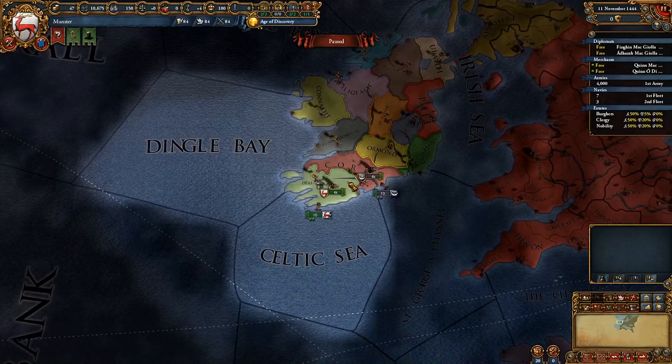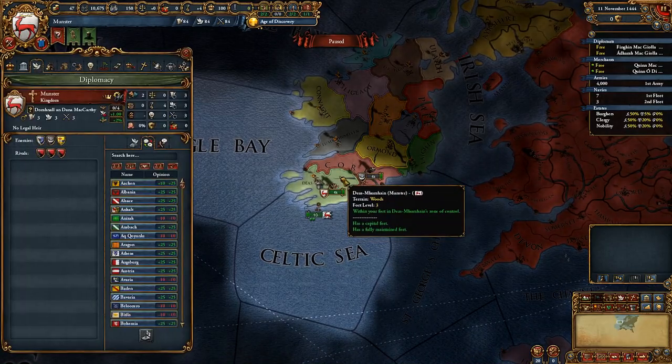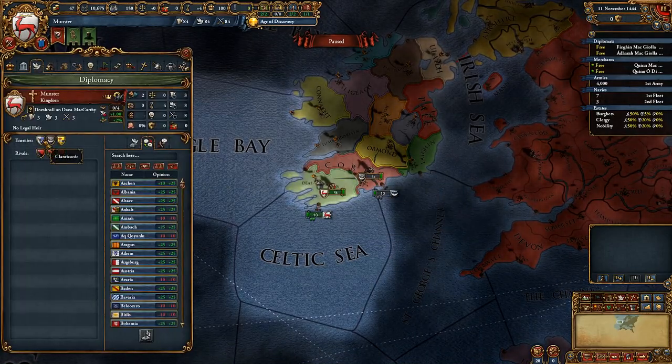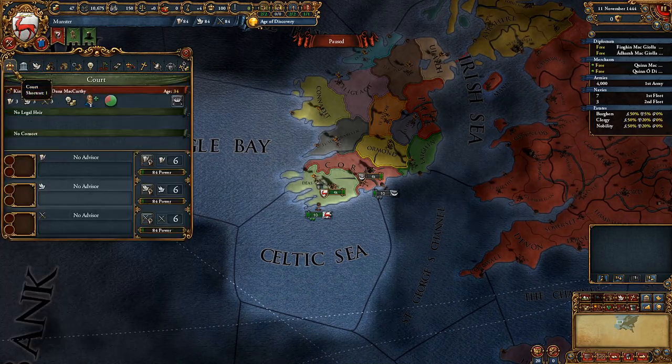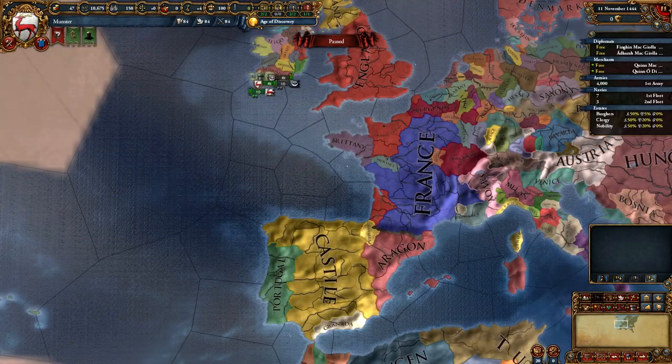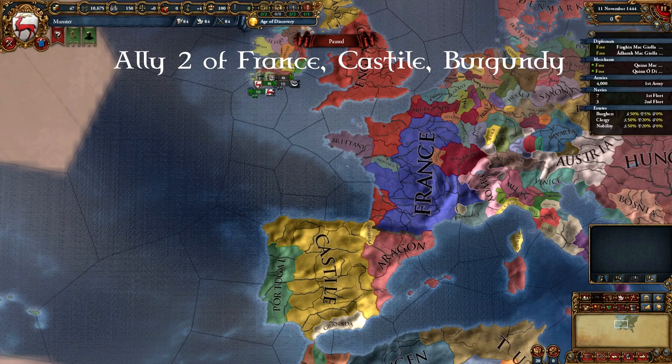Alliances are key to victory. At the start get two Irish minors as allies who are not your neighbours. Who they are will depend on who rivals you — rival of your rival is your friend. Keep one of your diplomats busy improving relations with France, Castile and Burgundy at all times. Just keep checking the diplomacy tab and royal marry and ally them whenever possible. You'll need two out of those three alliances to keep ahead of Scotland and England.